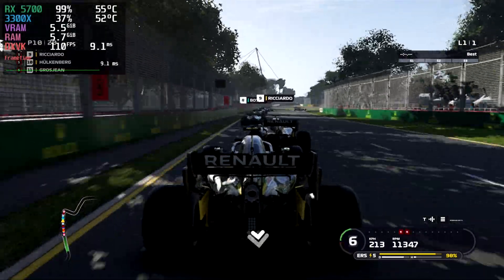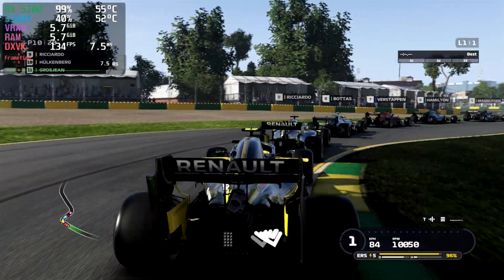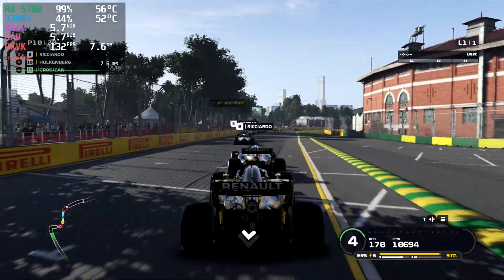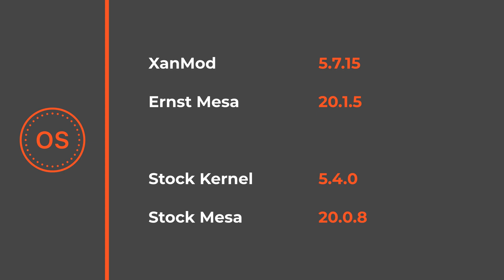Now the gameplay is much smoother, like on Manjaro. In the rest of the games the difference is within a margin of error. In F1 2019 the average fps gained by 7%, which stands out a bit. At this time I didn't have any crashes on Ubuntu and my fan speed stabilized too, so after all I can recommend installing a custom kernel and the newer Mesa.